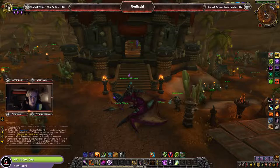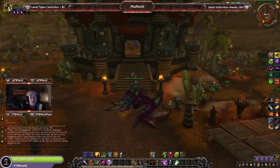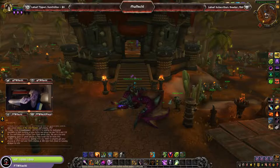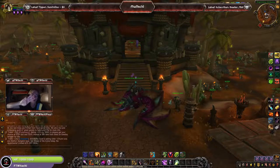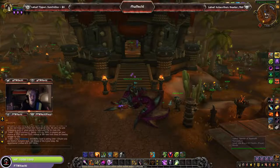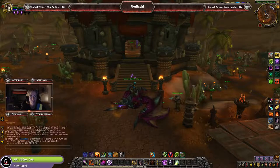The Honor Bound reputation can be attained mostly while completing the campaign steps, with the rest completed by doing Honor Bound world quests, emissary, warfront contributions, and more. Once you've completed Ready for War and gotten Exalted with Honor Bound, you'll be able to do a special recruitment scenario for Mag'har Orcs, which I'm about to show you right now. Then you'll have the achievement Allied Races: Mag'har Orc, and you can create a Mag'har Orc.